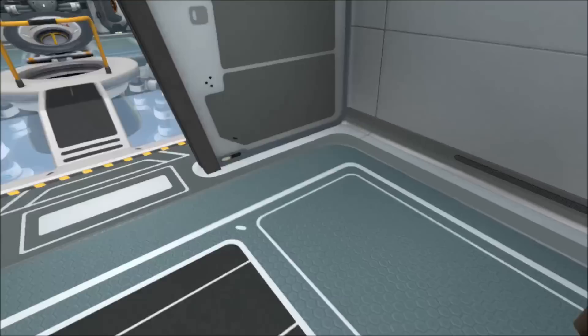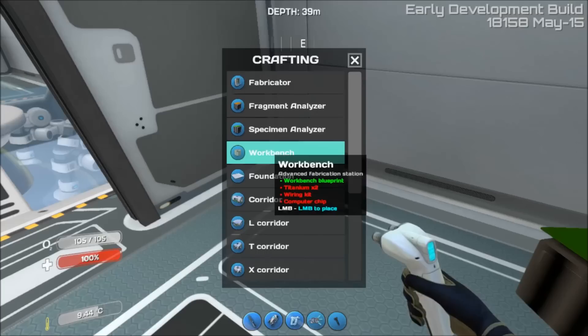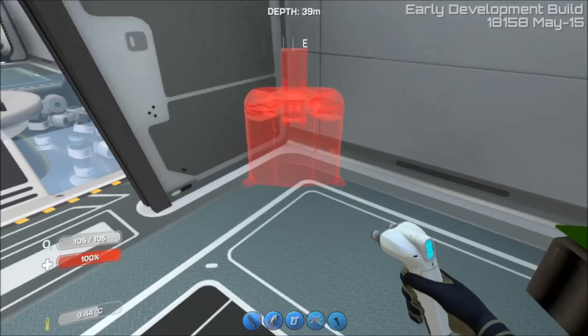But the big thing right now is the new workbench. Get my builder tool, which is now in your builder menu, right up here at the top. It says it needs two titanium, a wiring kit, and a computer chip to build. Of course I have no cost on it, so it doesn't matter to me.